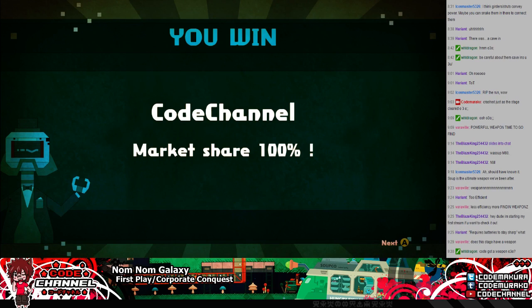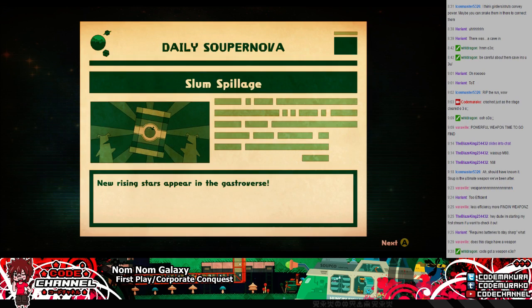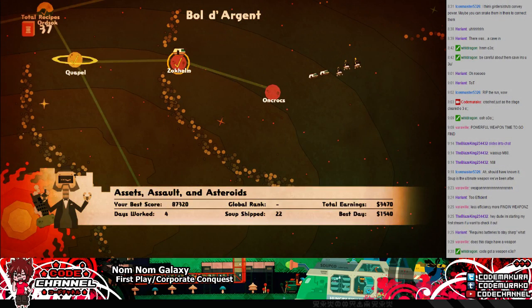I don't know how I'm gonna handle that one when it comes to editing — I guess I'll somehow sew them back together. What is this? Hopper EX? I needed a Hopper EX! What's it do? Who says electric workers can't jump? Oh yeah — Hopper! I keep wanting to say Hopper Jr. EX. That's totally Disgaea. Sweet, we got a Hopper EX!